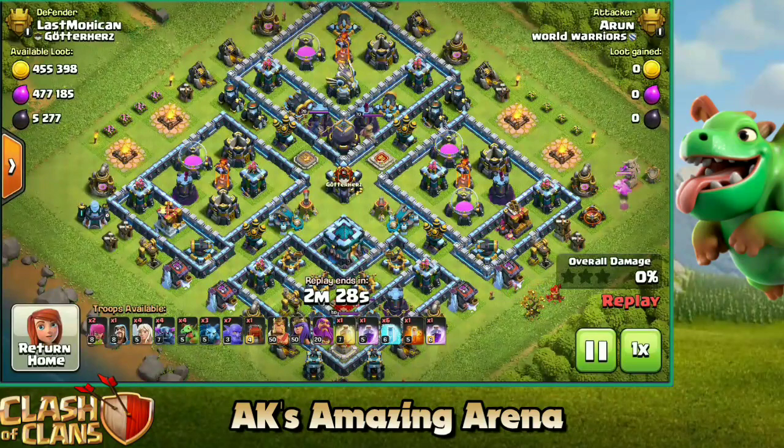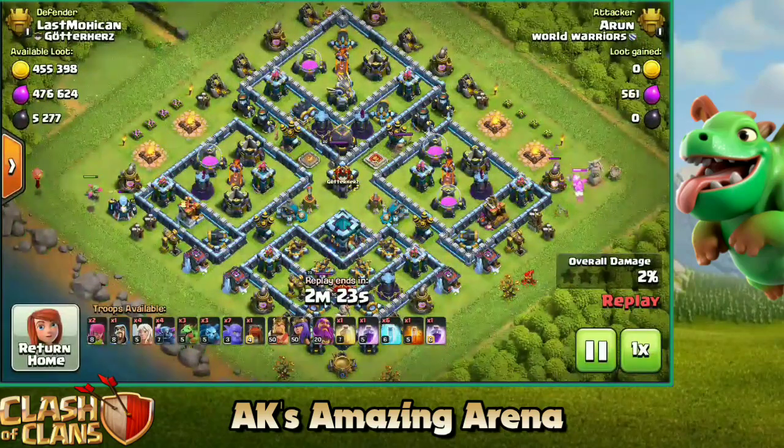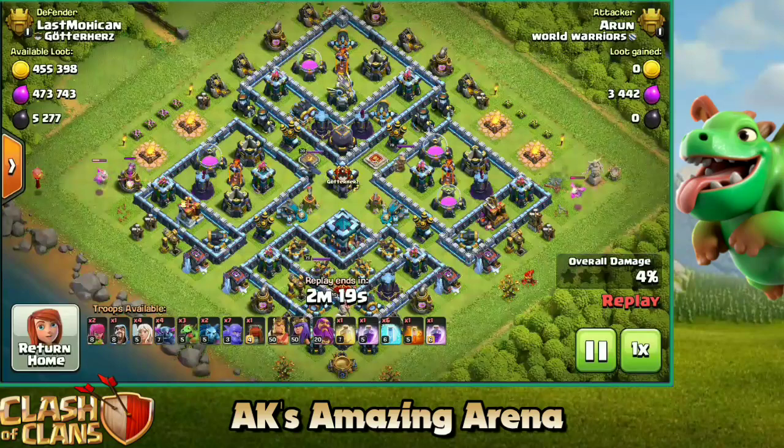The main thing you want to focus on when trying to two-star a base is that you need to secure the town hall and also get the 50 percentage. The best way to ramp up your percentage is by using cheap troops and getting maximum value. A baby dragon is really good for this because it's just 10 housing space and it will tank some time and deal a lot of damage to buildings. We use two baby dragons on either corner and we've taken down around 6 percentage of the base.